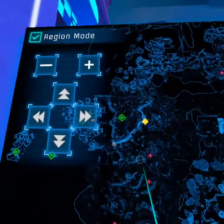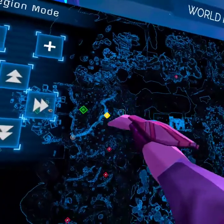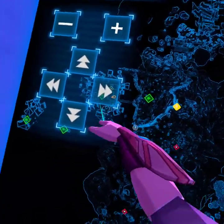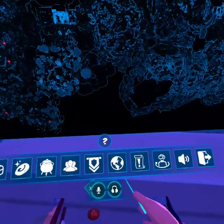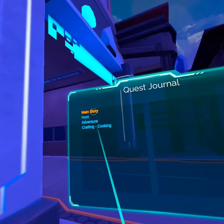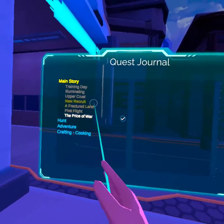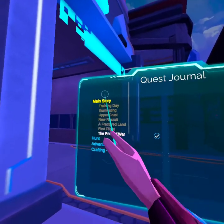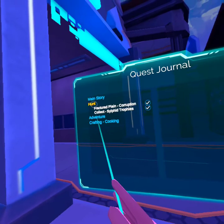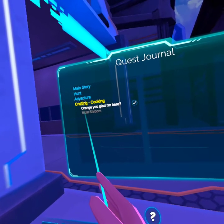You are here. And if you have friends in a party, you can also see them like little green dotty things on the map. These are your quest journal and your main story. The tick is the one you're doing, the grey ones are the ones you have done. Hunt, Adventure, Crafting, Cooking.